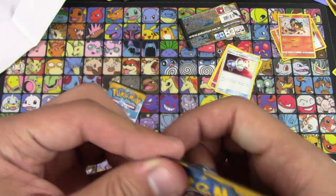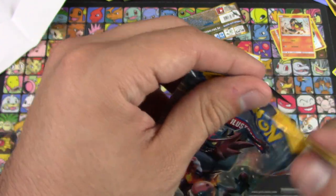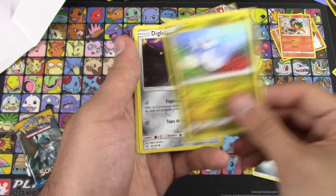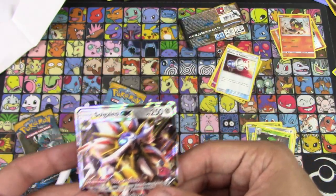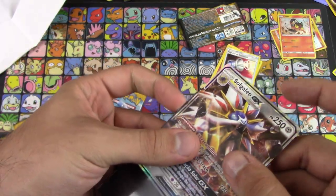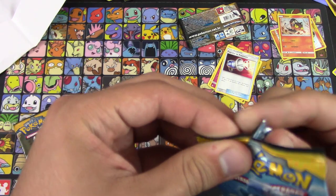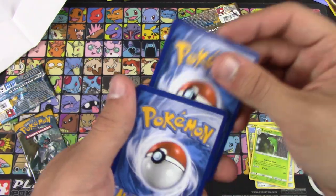These cards honestly feel a little bit thicker. There's the energy — Dratini, Diglett, Skarmory, Metapod. Oh wow, I got a Solgaleo GX! That's funny — she was just saying how she never pulls anything. Well, I pulled something! Did you pull anything? Nope. So — an ultra rare foreign card. That's pretty cool.